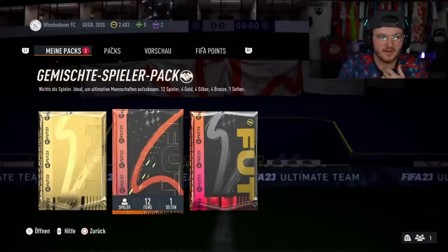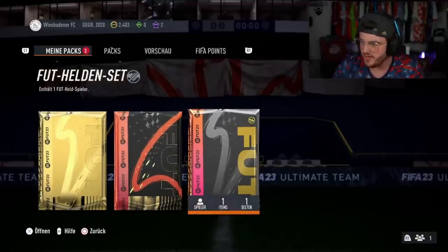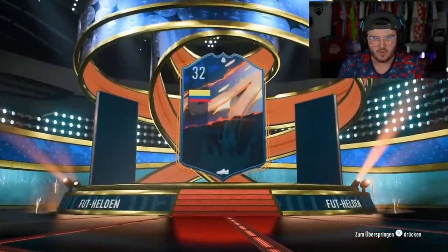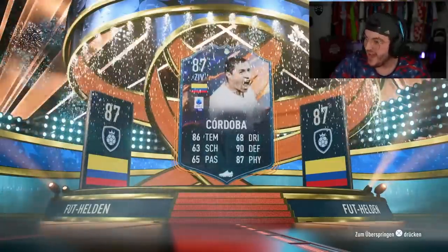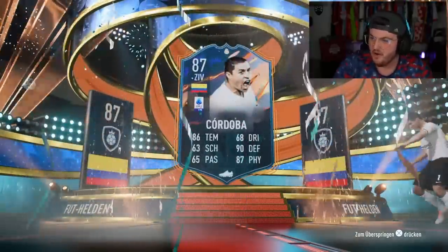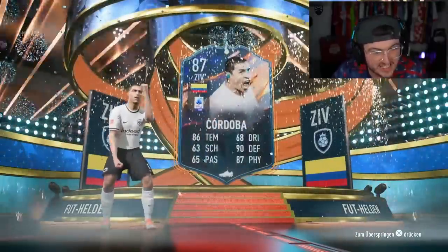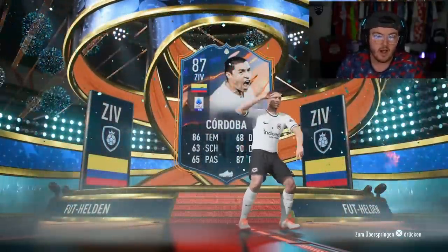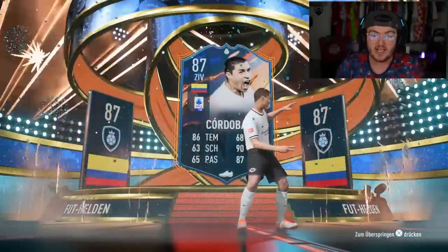Next one — can we get ourselves one of the top heroes in this pack? We're looking for a Ginola, Yaya Toure, Marchisio, Vola. Columbia — ooh, very good. Cordoba. Yes, Cordoba's class. I don't know if he's one of the top top ones, but that is class. 320k. That is a big W. That is our best one so far, and obviously he is incredibly usable — 86 pace, nice defending, 87 physical. Very, very happy with that, thank you very much.